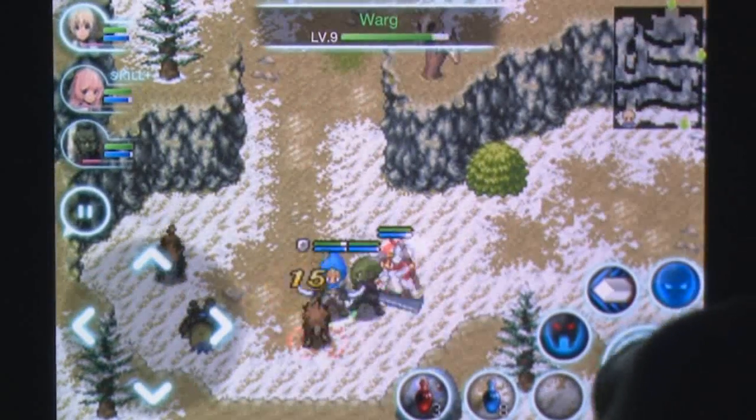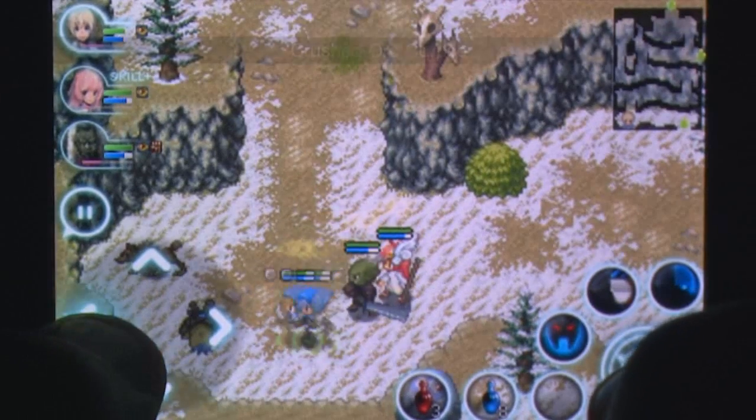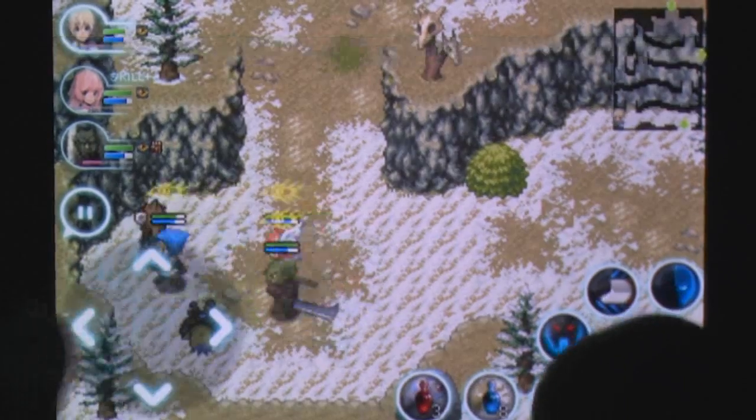Where the previous title used a questionable touch-based system, Inosha 3 has returned to the tried and true d-pad for movement and a handful of quick slots for items and skills.